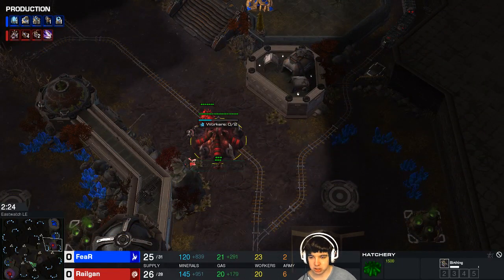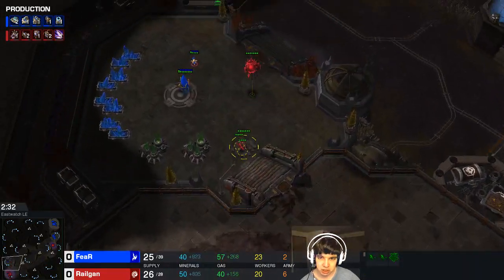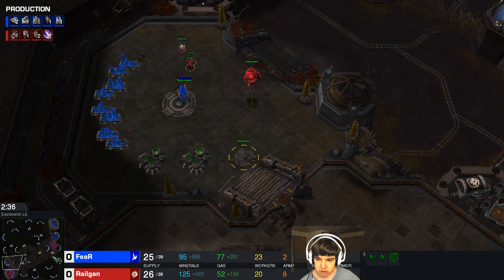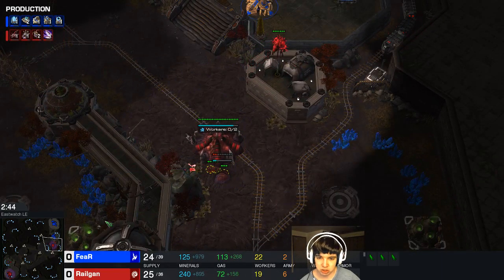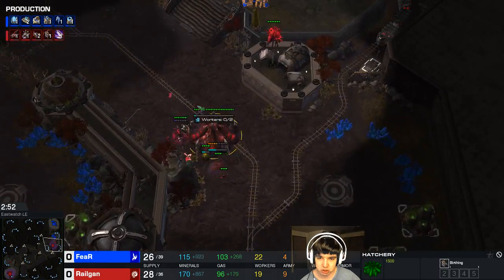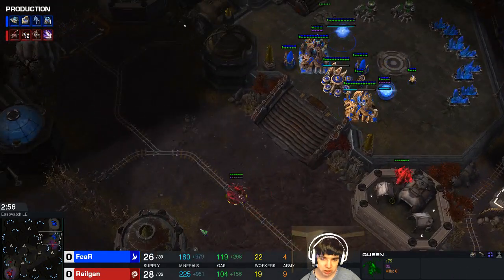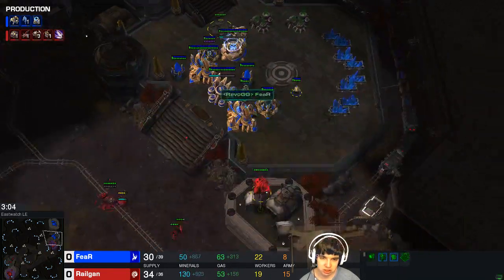On the other side of the map I immediately start the queen. The queen at home isn't that important but it's still nice to have. I'm going to build some zerglings at home to kill them. The drone that I send across the map gets turned into a spine crawler. Once the roach warren is done I'm going to build roaches on this side of the map. The queen that pops immediately throws down a creep tumor.